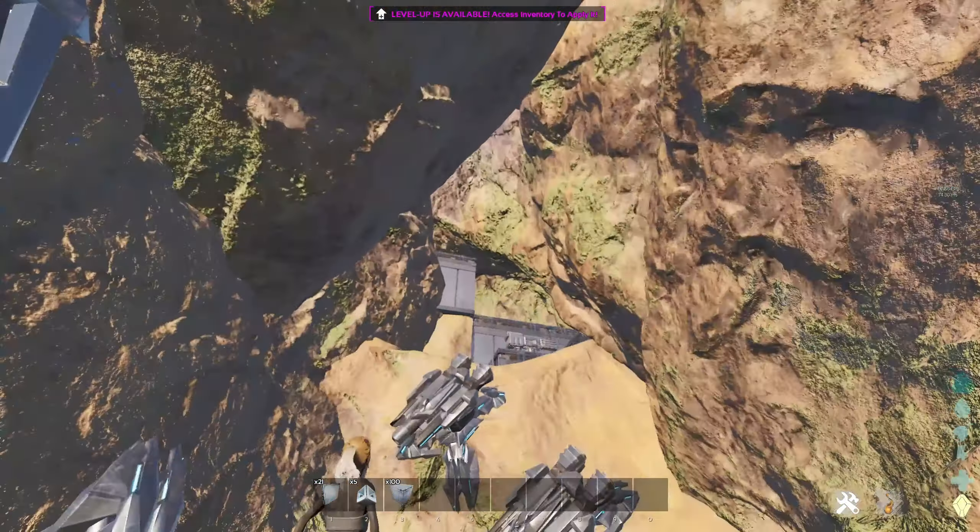What is up guys, it's Hallowed once again. Today OP hidden base spot for solos or maybe duo tribes — it's honestly a really good starter location and just an overall good spot. Down here I have the indie forge where you're going to be placing and farming. This is in the snow so it's perfect to have like an argy and anky down here. Then you're going to want to fly up here, and I have turrets spammed everywhere right here. You can also have dinos like pteras, maybe rhinos if you ramp them up here.